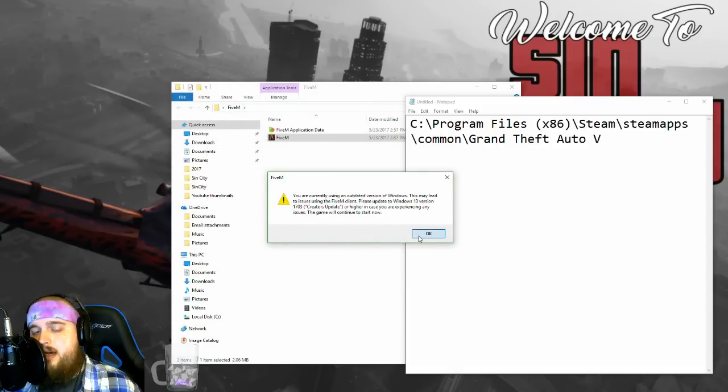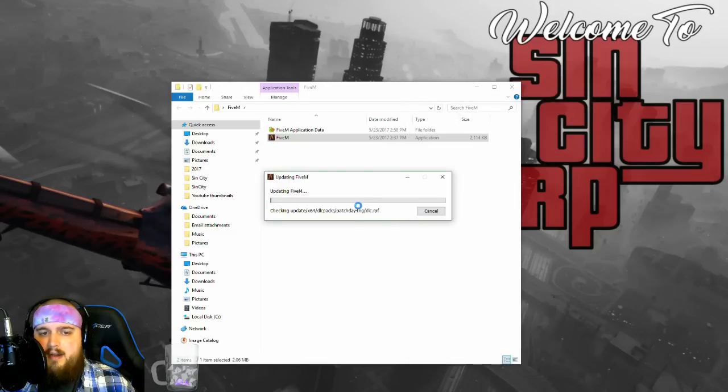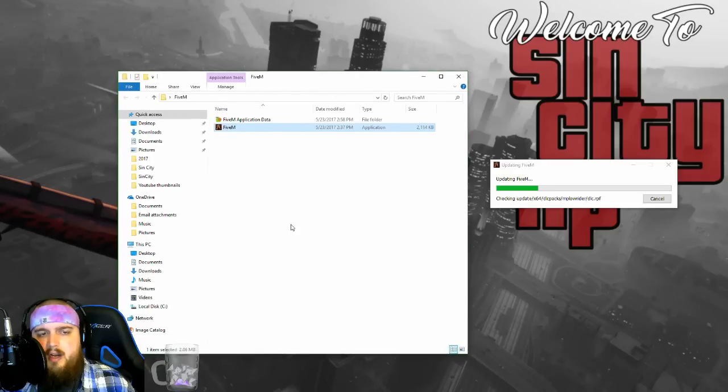This is a pop-up that's gonna happen every time you launch 5M — not a big deal. 'You're currently using an outdated version of Windows' — don't worry about it, just click OK. Get out of your notepad and this is gonna take a moment to install and update.